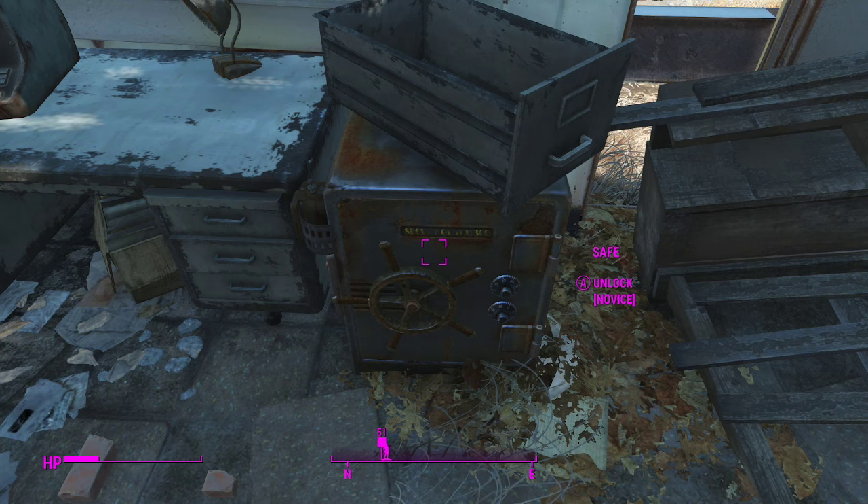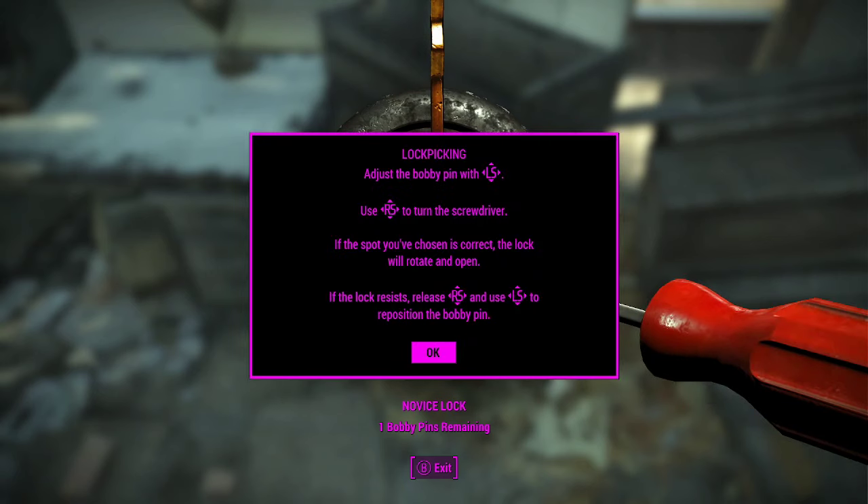In order to unlock a safe you will need a bobby pin. When you set up and press A for the first time, this message will come up — lock picking: adjust the bobby pin with the left analog stick up, down, left, right; use the right analog stick to turn the screwdriver. If the spot you've chosen is correct the lock will rotate and open. If the lock resists, release the right analog stick and use the left analog stick to reposition the bobby pin.